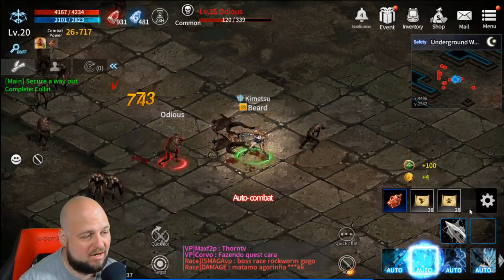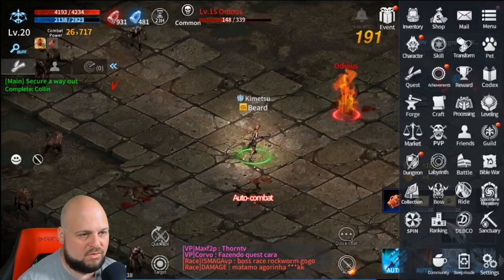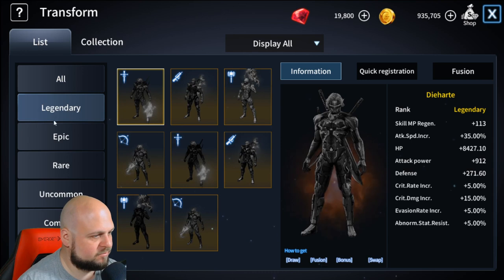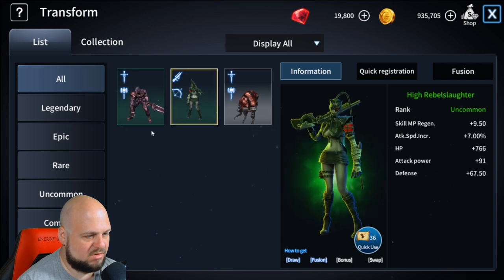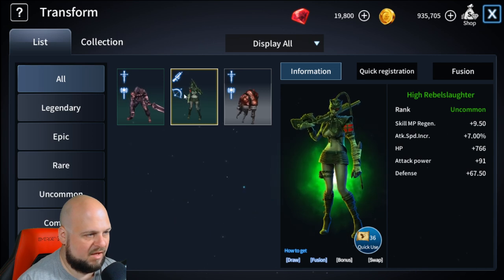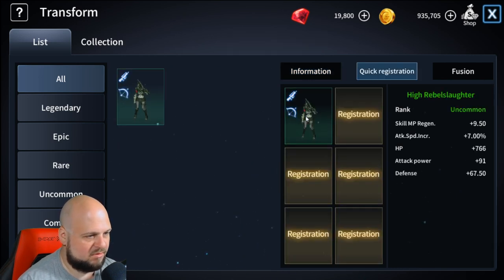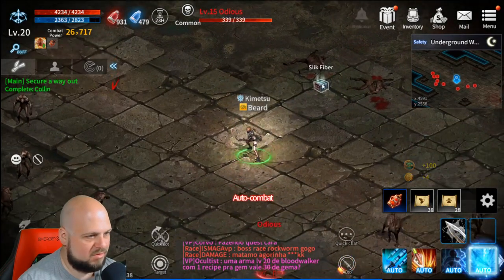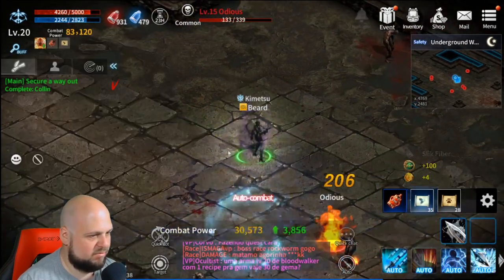Another cool feature of the game is transformations. You have transformation scrolls that you can use. If we go to the transformation menu, we currently have three, but you have to use the range one — you can't use the melee ones as a Valkyrie. So we register it, and then we use the transformation potion. Boom — we have a transformation active.